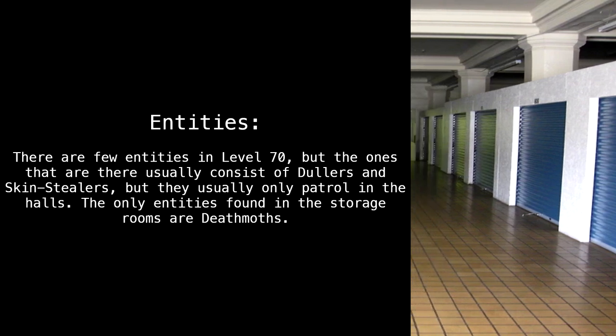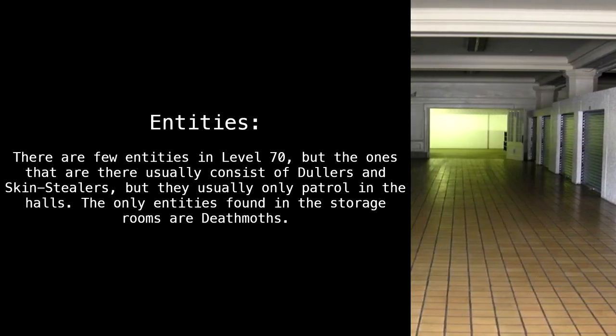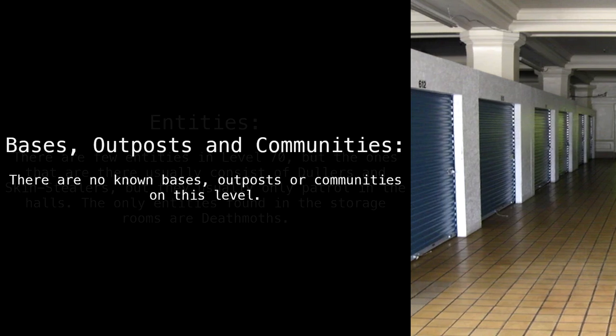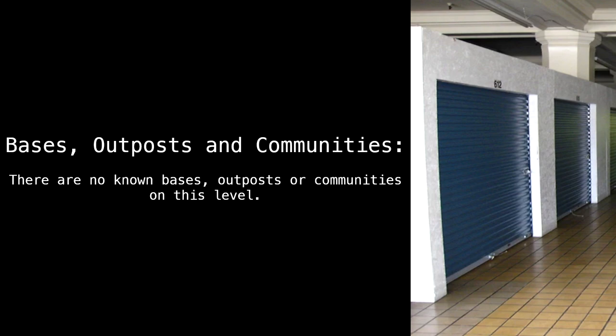There are few entities in Level 70, but the ones that are there usually consist of Dullers and Skin Stealers, which usually only patrol in the halls. The only entities found in the storage rooms are Death Moths. There are no known bases, outposts, or communities on this level.